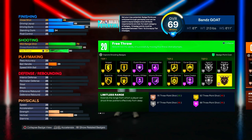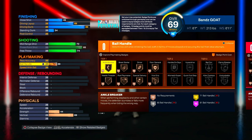I heard that mid-range is actually overpowered this year — maybe, maybe not. For your free throw, you don't really need it too high. Go around 70 to 74; I personally put it at 74 since I had extra points left.